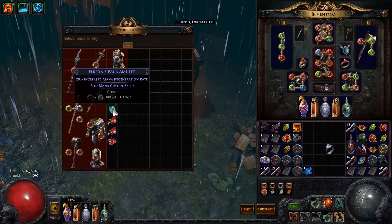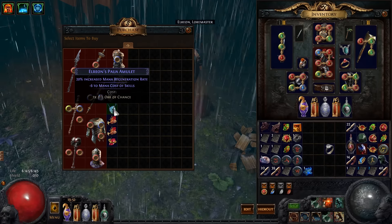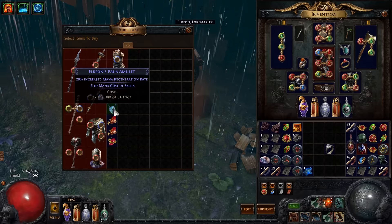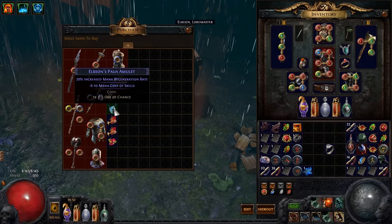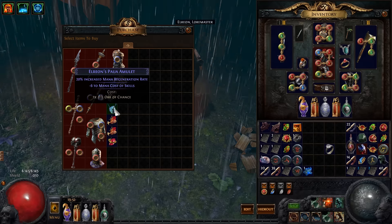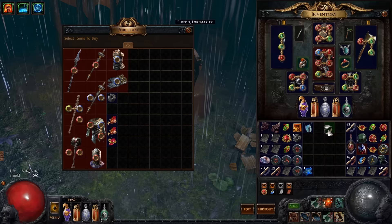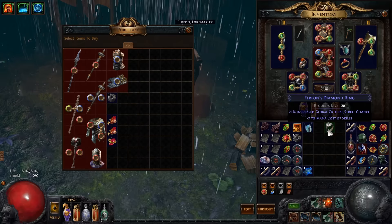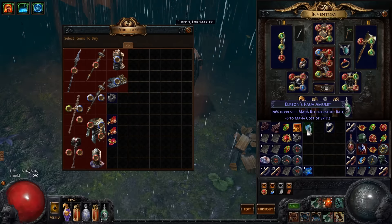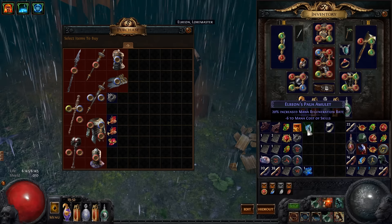As you can see, it reduces the flat mana cost of skills, and this applies to both magical skills and melee skills and also bow skills — it applies to every type of skill. I have a ring here as well. You can see this one gives minus 7 and this one minus 6. The range is from minus 5 up to minus 8.